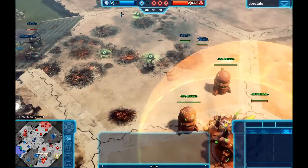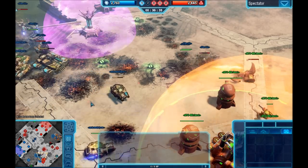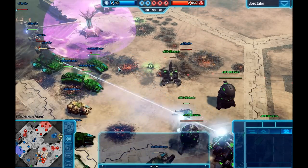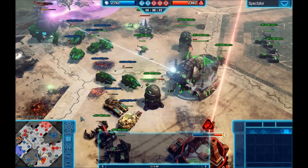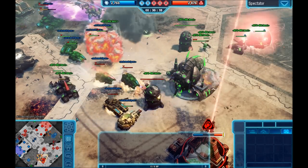Looking at the points now — GDI is on 2760 and Nod is on 2860. Then Wiz disconnects. Nod needs only 140 points; GDI needs 240. Nod has three nodes.